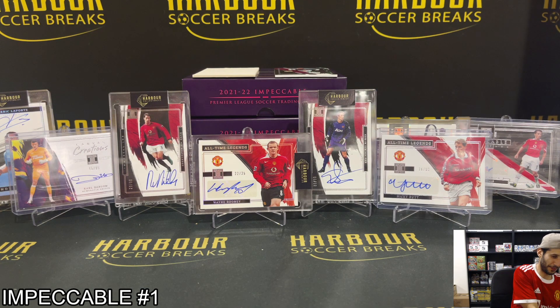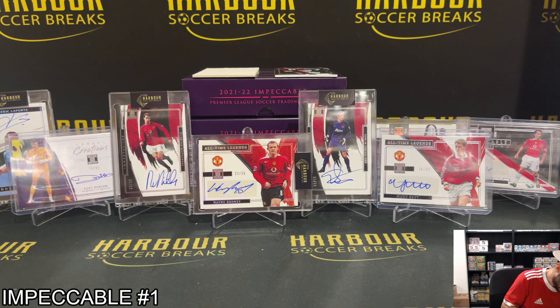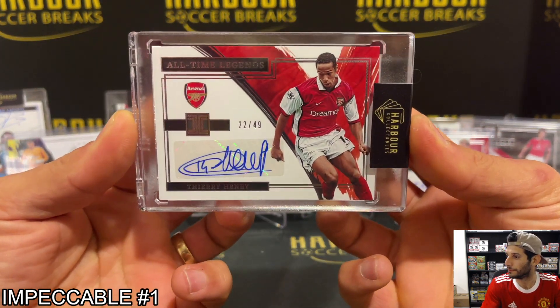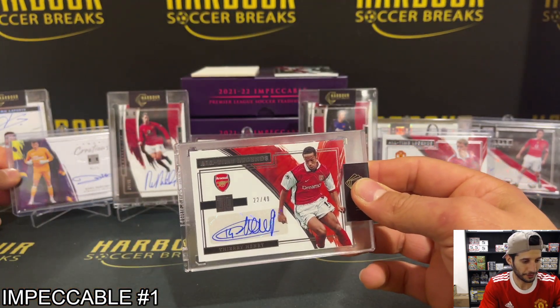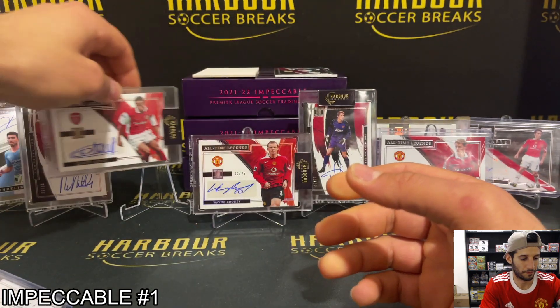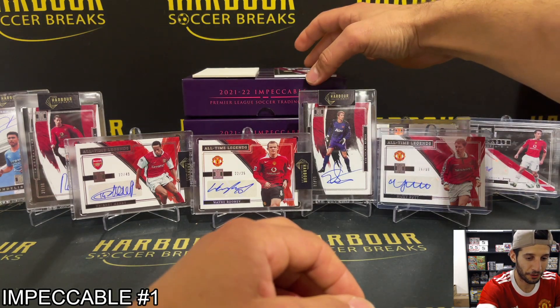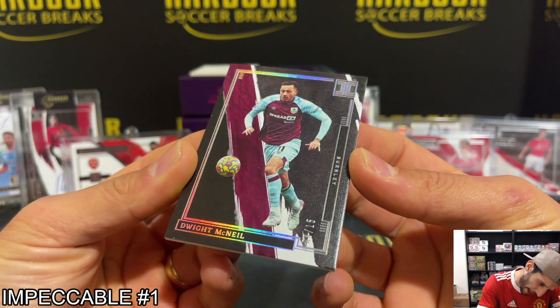Look at the wall, it's full of United. Nice hit Faheem. Well, that was the case — Rooney's not the case hit. Rooney is not the case hit and we did not see a Ronaldo. All-time legends — Thierry Henry, beautiful, how good is that. Tell you what, it was a good case. And then we finish it off with Dwight McNeil for Burnley, 8 of 15.